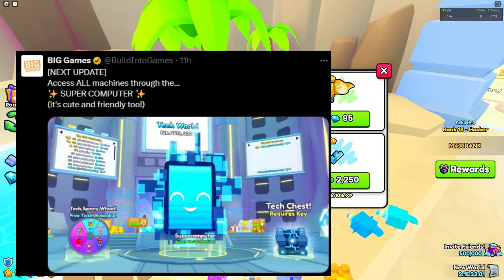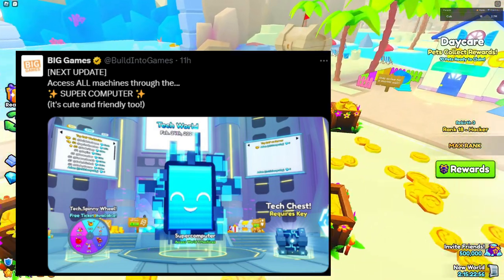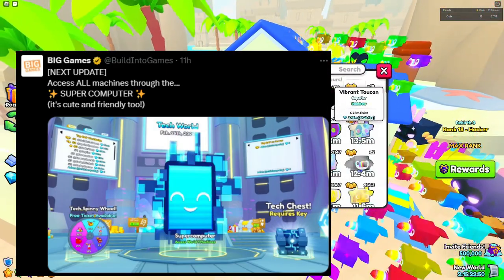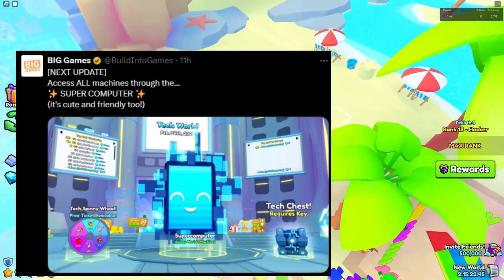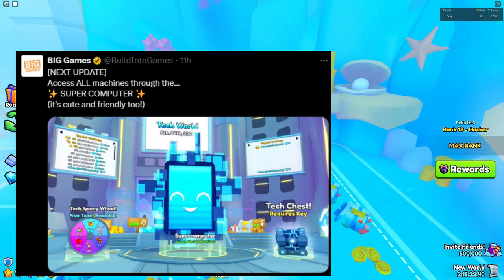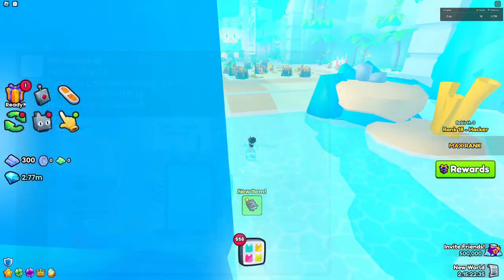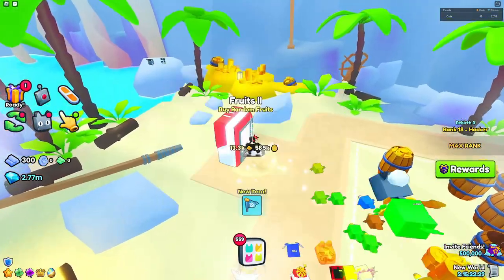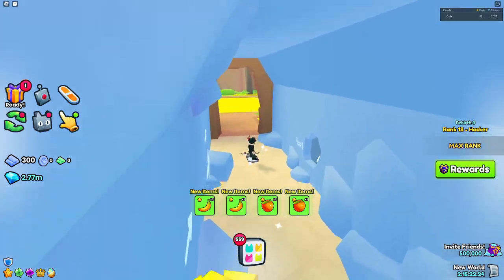There's a VIP area behind the supercomputer, and the group chests and the Twitter verify chest both make their return. On the right side there's a tech chest which requires a key, and on the left there's a tech spinning wheel. There might be a new tech key and a tech spinning ticket. I don't think they'll reuse the old tickets, but if they do, the old tickets will probably increase in value due to the new tech spinning wheel demand.